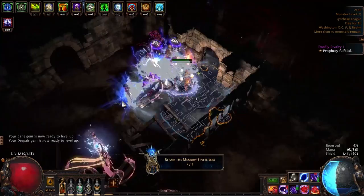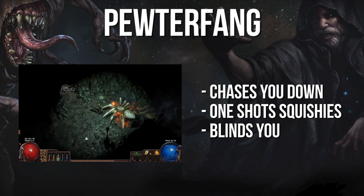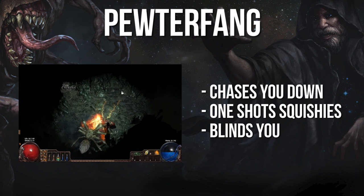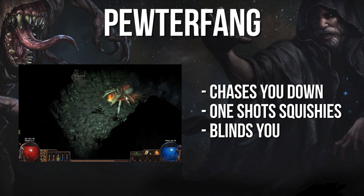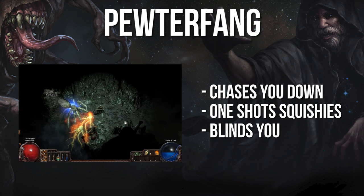Here is a short list of the more dangerous Invasion bosses to watch out for. Pewter Fang: this is one of the few Invasion bosses I've actually died to multiple times. It's a huge spider that poisons you via Viper Strike, and due to its Shroudwalker passive and use of Flicker Strike, it will constantly be teleported into your location. If you have low chaos and physical mitigation, you better be able to blow this boss up instantly, or he'll relentlessly chase you down until you're dead.